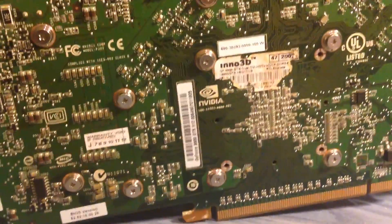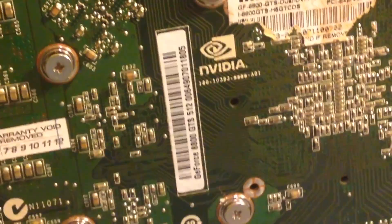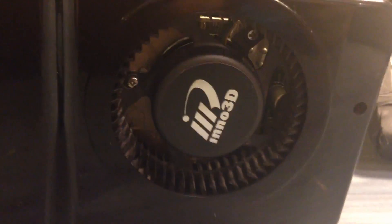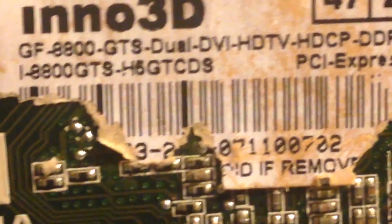This is the NVIDIA GeForce 8800 GTS, 512MB version. It was released on the 11th of December 2007 and was a mid-range graphics card to replace the older G80 version of the 8800 GTS. This is based on the NVIDIA G92 GPU and it could actually outperform the 8800 GTX in some cases, which is not a very good thing for NVIDIA because the GTX is a higher end card than the GTS.